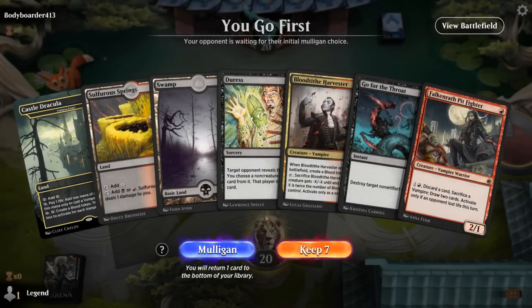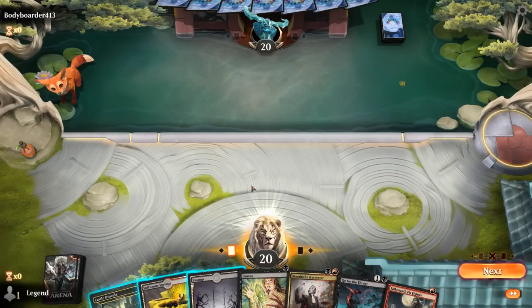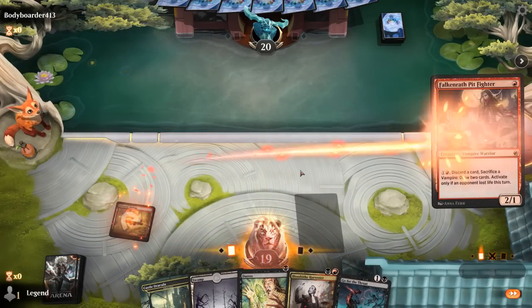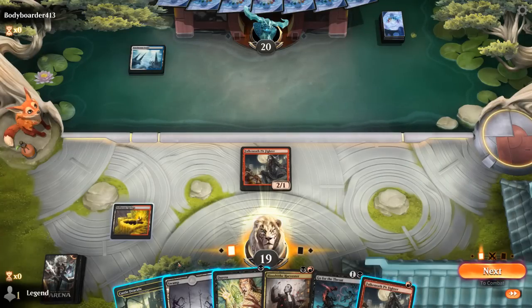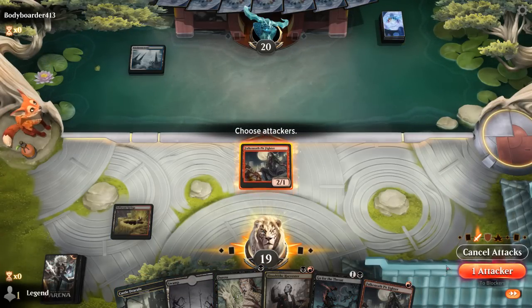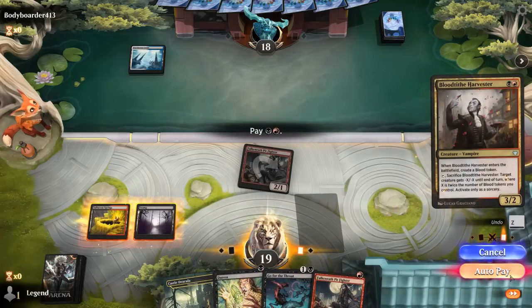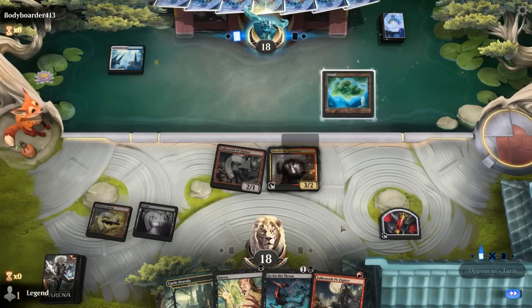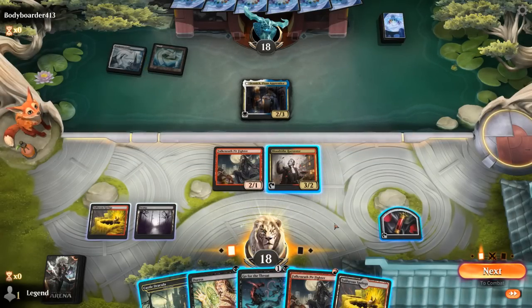On to the next one. We're on the play with a fine hand — turn one Pit Fighter, maybe turn two Harvester, and then wait until turn three for Duress. Opponent's blue-white. Now we could Pit Fighter plus Duress, but for points on blue-white control we kind of want to wait until we've cast the rest of the turn before they could cast a sweeper, which would be turn four typically, so we can maybe wait on the Duress for a turn or two. It's a Dennick instead, so it might be more of an Esper Legends deck or Soldiers.